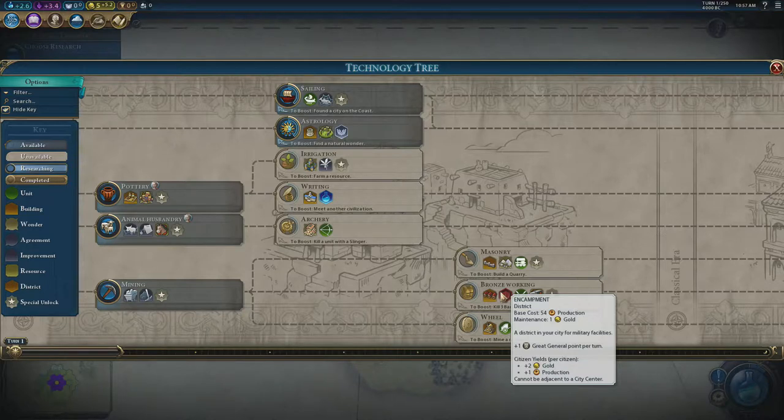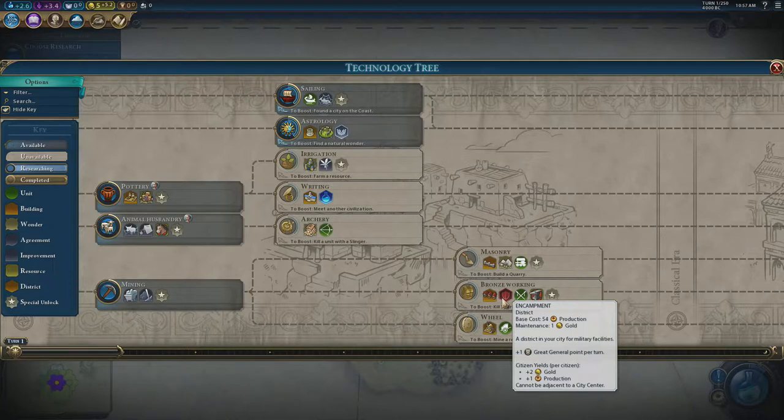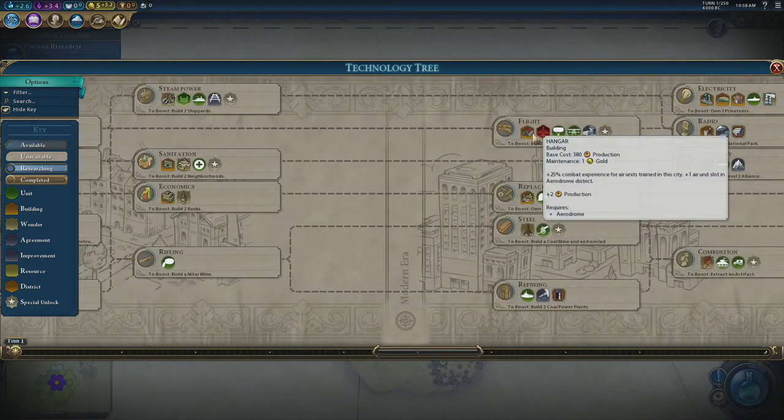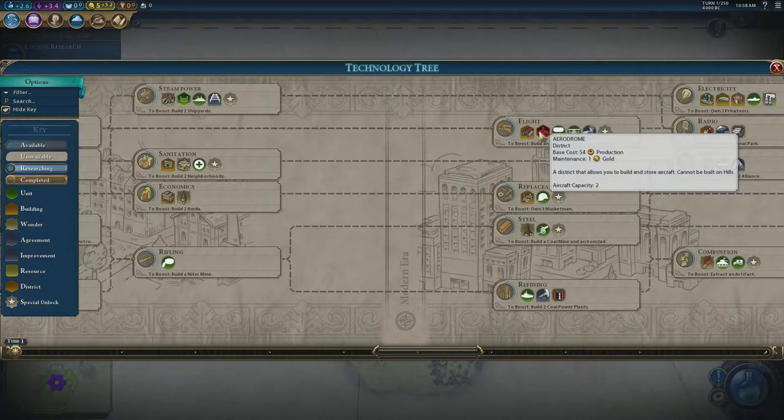Encampments are very situational. Always build at least one because you want military engineers later to build nukes, railways, and forts. But their main defensive value is that the AI on deity difficulty is incapable of dealing with encampments — they run melee units straight into them and send ranged units without siege equipment. One encampment can stop an entire AI army. Realistically you only need one or two at most.